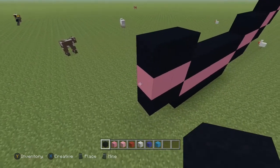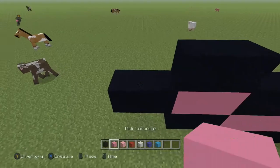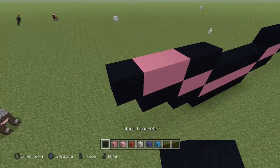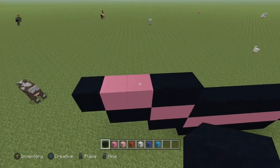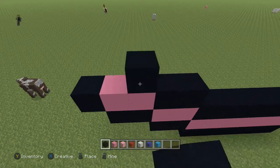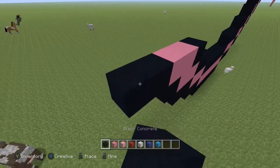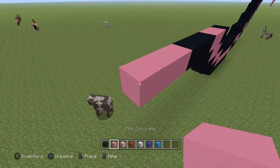Come to the left of the pink block, do two black, two pink concrete on top, and then to the left place one black. Now come to this pink block on the right, do one black, and going to the left do two pink concrete, three black, three pink concrete, and two black.